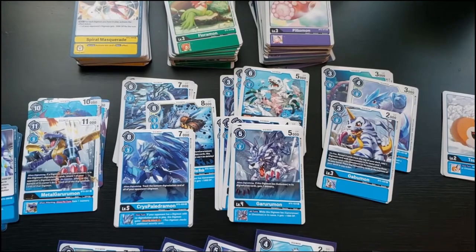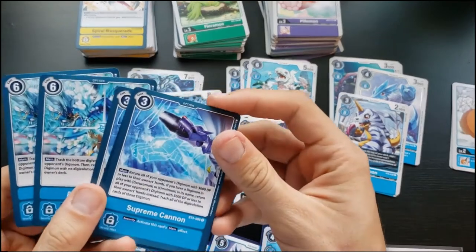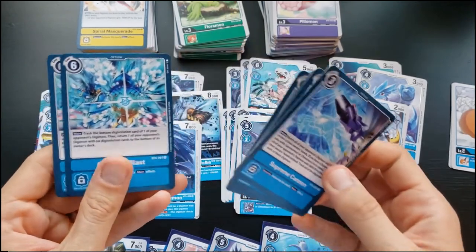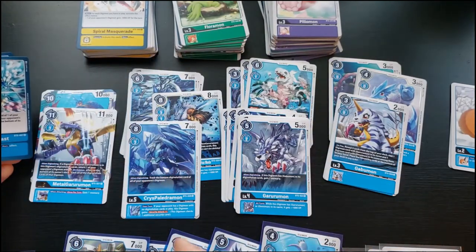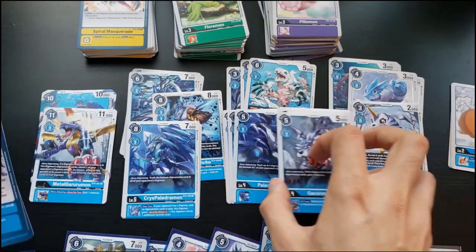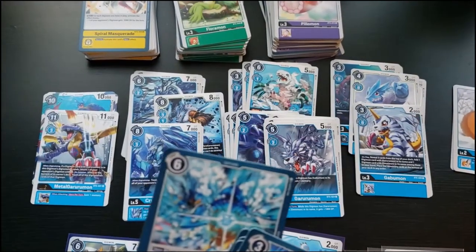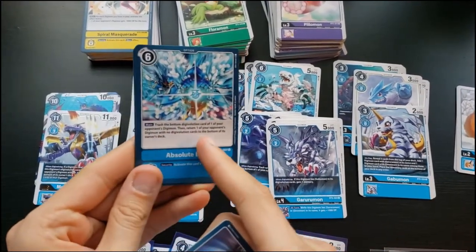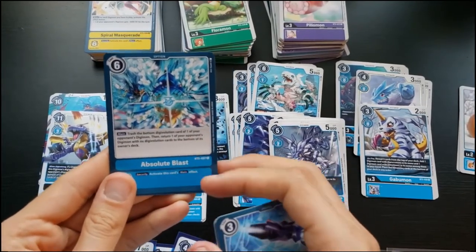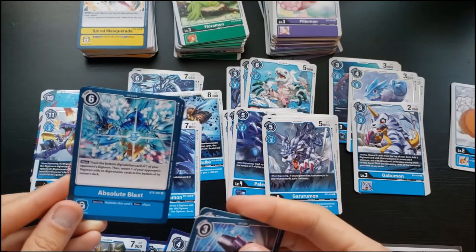Now the blue cards. One option bounces Digimon with 3000 DP or less, and if you have an Omnimon, 5000 DP or less. Absolute Blast works with the Lucemon Paledramon line or Hexablaumon. That line is all about bouncing digivolution cards — trash the bottom digivolution card of one of your opponent's Digimon, then return one with no digivolution cards to the bottom of their deck. It doesn't delete them, which may be important against the Diaboromon cards.